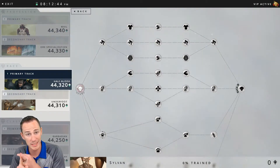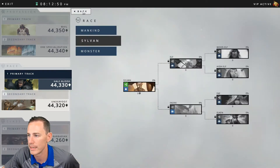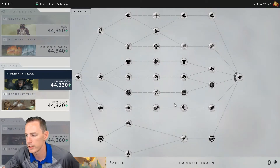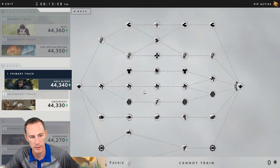Moving into Tier 2 under the Fey tree, in the exploration category we have Logging right here, and for crafting we have Woodworking right down here.